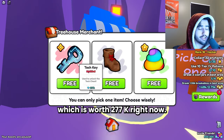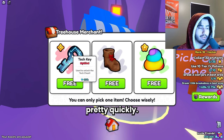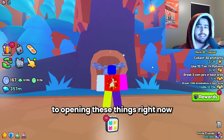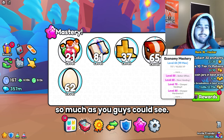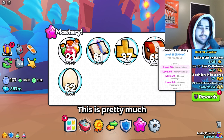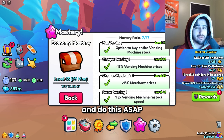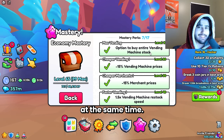We got a Tech Key, worth 277k right now. I assume this will go down in price soon but we'll sell it pretty quickly, so that's a good pickup — almost three keys. Also important to mention: another huge benefit to opening these right now is that it boosts your Merchant Mastery so much. I'm already Mastery Level 65 and I haven't touched a single Merchant or Vending Machine — this is pretty much all from opening these secret keys. You probably want to do this ASAP just in case it gets nerfed, so you can make profit while leveling up your Mastery at the same time.